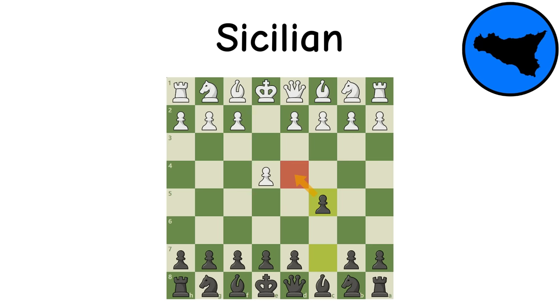Sicilian: The Sicilian fights for the important D4 square while keeping the center pawns flexible for a variety of possible defenses. This is the most exhaustively analyzed opening, and despite offering many attacking positions they tend to be very complicated and as such not recommended for beginners. But to be fair, there are some beginner-friendly options that will still give black a decent game.